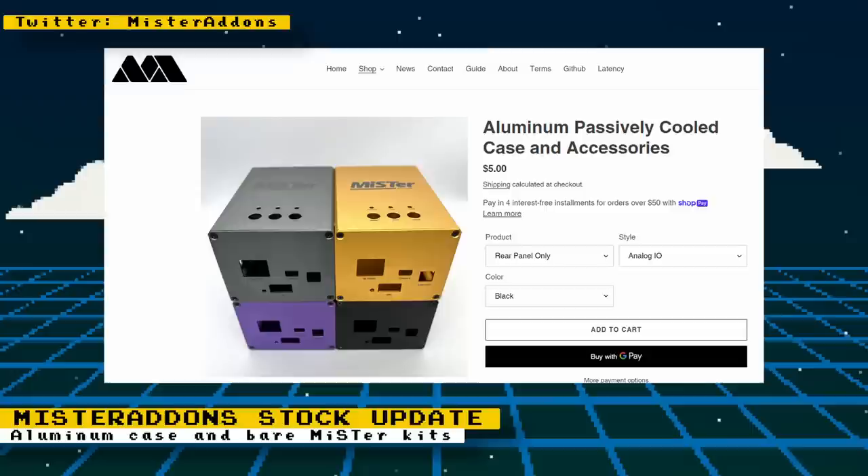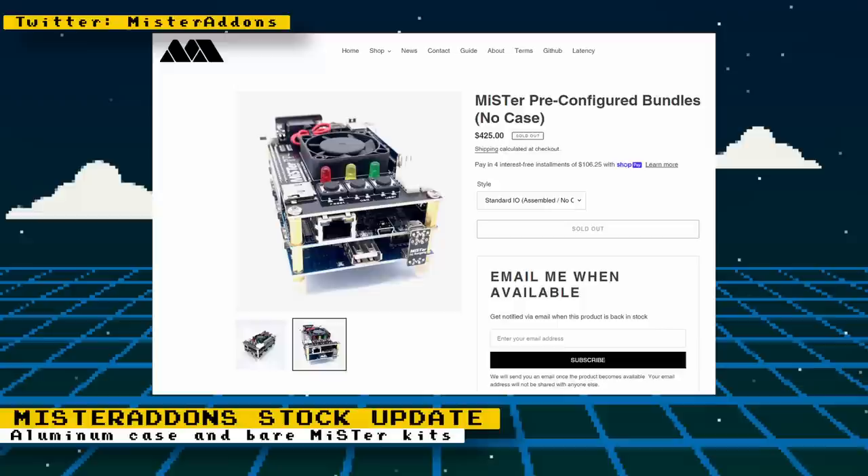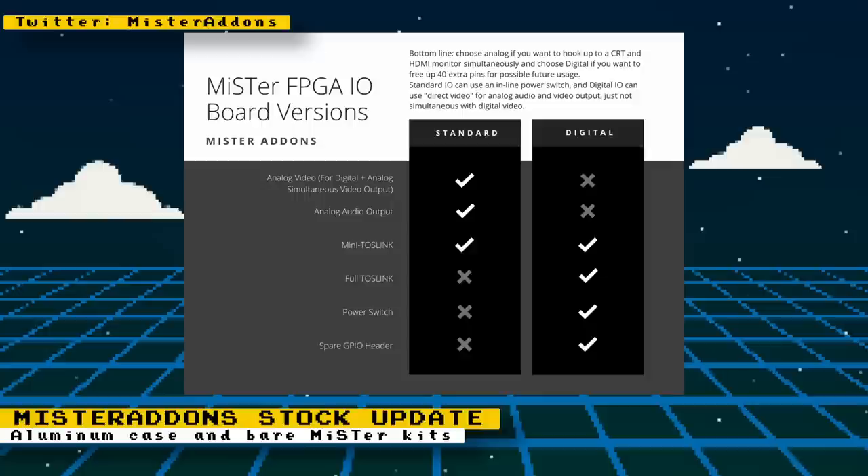Production is underway for MrAddons' aluminum cases. Looks like he's going to have plenty of cases in stock once they are on sale. These cases allow you to passively cool your MiSTer setup. Bare MiSTer kits will also be going on sale as soon as he receives a shipment of DE10 Nanos. For these bare kits, you will have the option to choose digital or analog IO boards. On the purchase page, there is a helpful chart to help you choose which IO board is right for you.